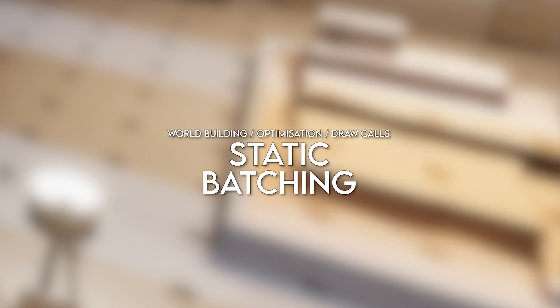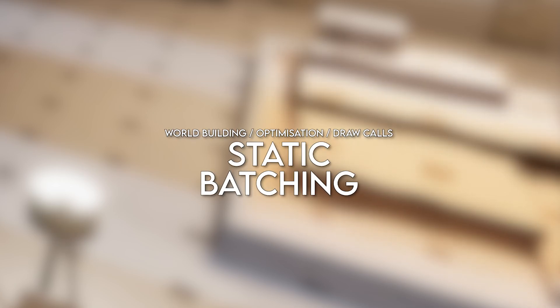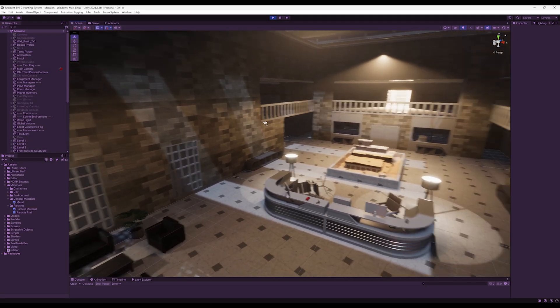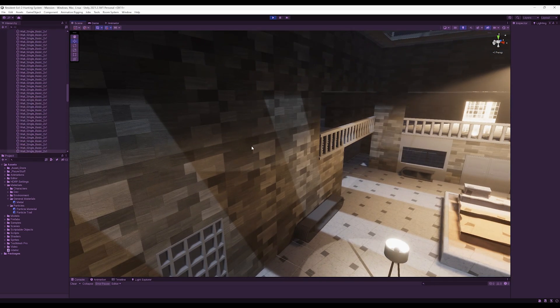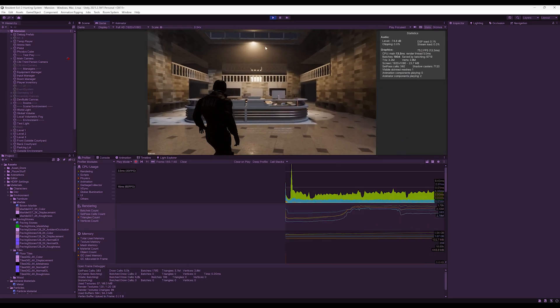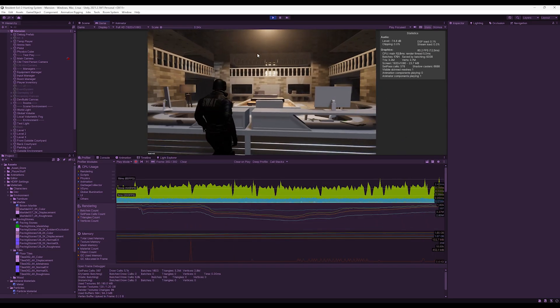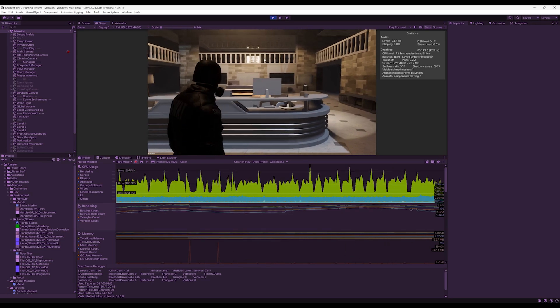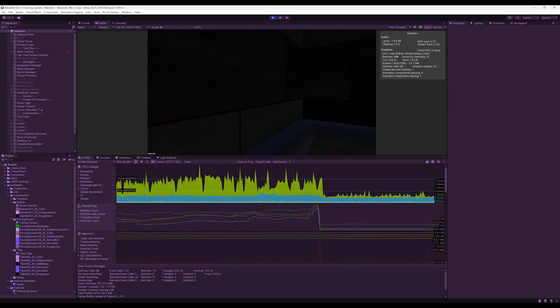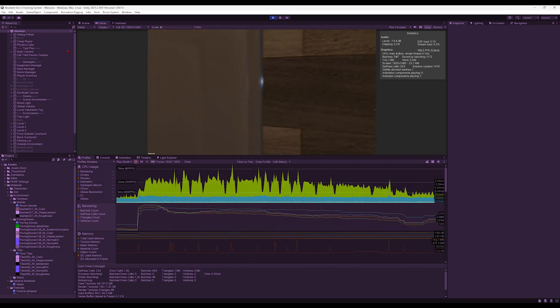Static batching heavily relates to what we discussed about static objects. Making objects static doesn't just allow various systems to use pre-computed data, but helps with graphical performance. Making game objects static allows them to be combined into a single buffer, handling eligible meshes across one buffer rather than spread across many. While this doesn't actually reduce the number of draw calls, it enforces minimal render state changes, in turn lightening the load of each draw call. The only downside is that it requires additional CPU memory, but don't worry about it too much given the performance trade-off.